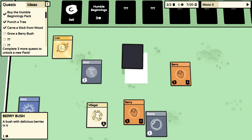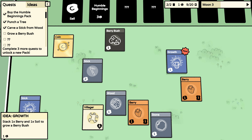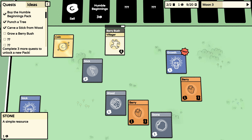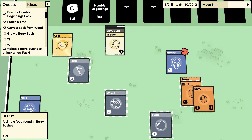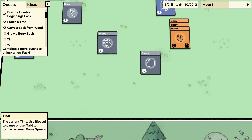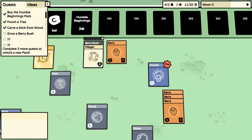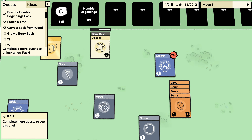I should sell the sticks for more coins. I only need three coins — got another pack, hopefully this will help me grow. Stack one berry and one soil to grow a berry bush. But how do I get soil though? Well, thank you for telling me that — now tell me how to get soil.